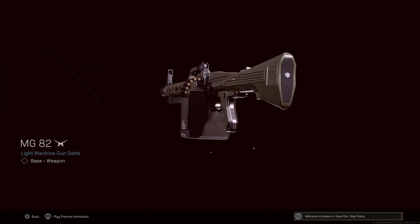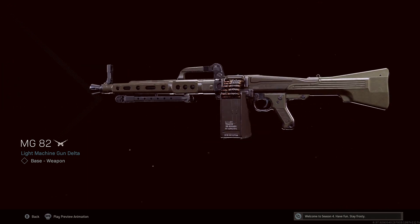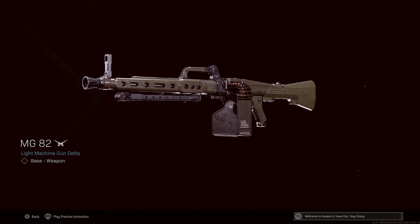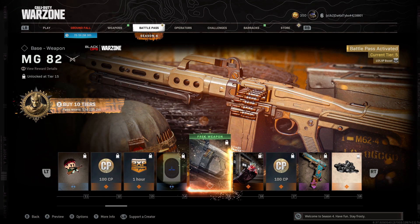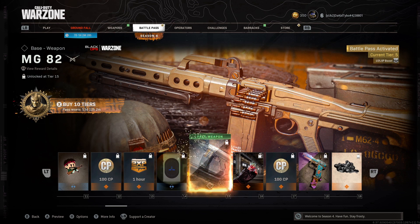It shoots faster than the M13 but does way more damage — it's broken. If you're really looking to go out and chase your PR right now, use this gun. Get this gun leveled up as soon as possible. I wouldn't be surprised if it gets nerfed. This is clearly the best primary weapon option in Warzone right now — it's insane. If you pick it up as ground loot just use it, you'll notice it's crazy, and that's basically without any attachments.